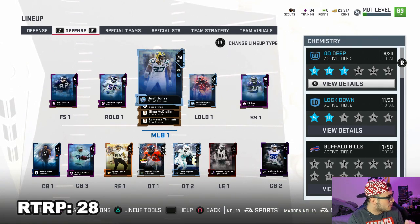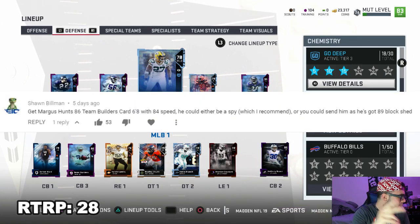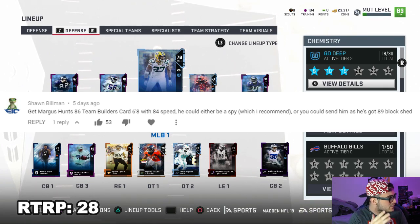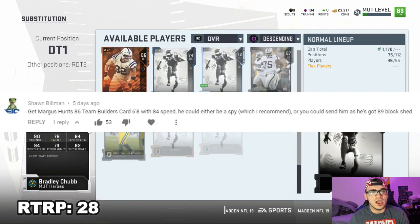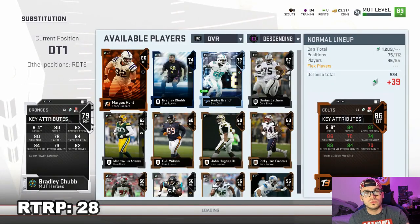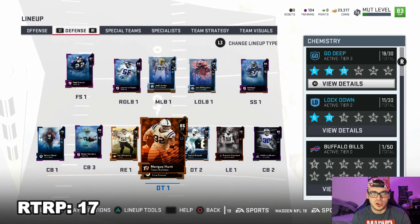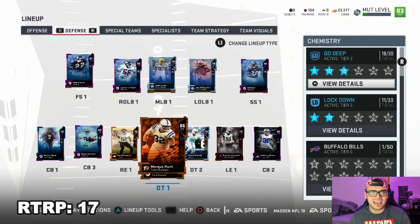Today we are going to be upgrading Bradley Chubb to 86 overall — Team Builders, Margus Hunt. Shout out to Sean Billman getting 53 likes on his comment. He is 6'8 with 84 speed. Absolutely freaking unit, bro. We're going to be spending a fair amount of Road to Red Paint points on this upgrade. You guys got to remember, Bradley Chubb is actually an 84 overall. He is not a 79 — he's just a 79 because we play him out of position. So it only costs us, I believe, 11 upgrade points. However many Road to Red Paint points I just took away, that is the accurate amount.